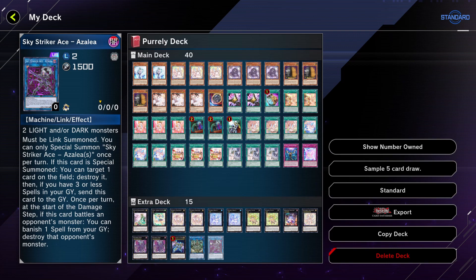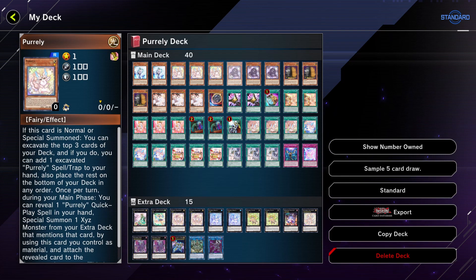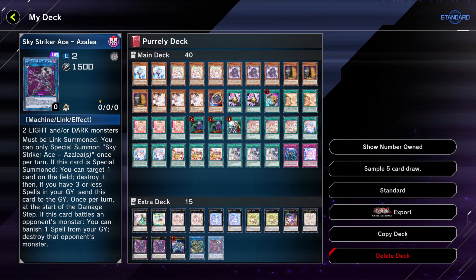We run both light and dark monsters in the deck besides the exceed monsters, so you can get Azalea out quickly. Azalea is a way of popping a card on the field, and since you'll have a bunch of Quick Play spells in your grave you don't have to worry much about it being destroyed. If Azalea battles an opponent's monster, you can banish one spell from your grave and destroy that opponent's monster. That's pretty much the deck profile for Pearlies — combos are coming next, so stay tuned and I'll see you guys next time!